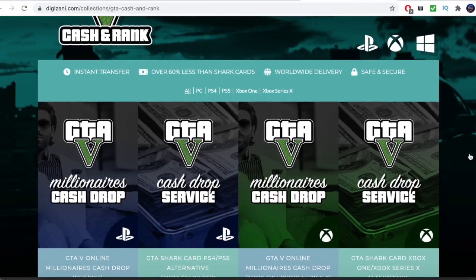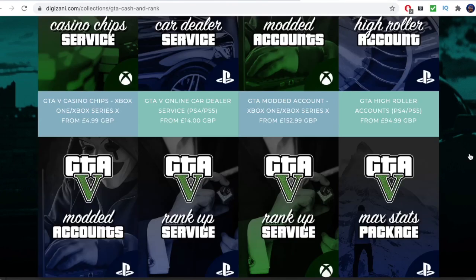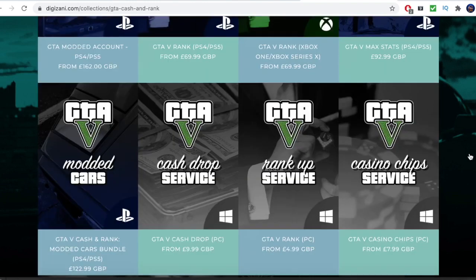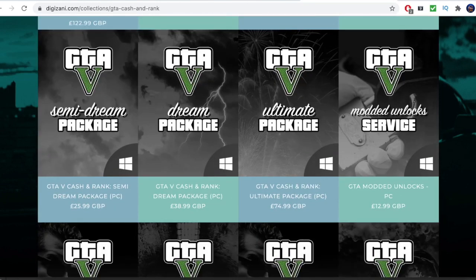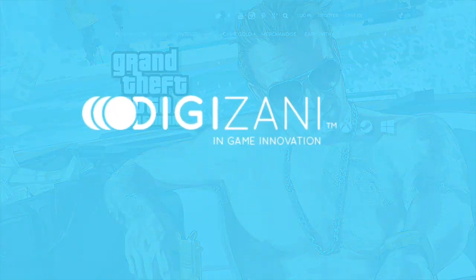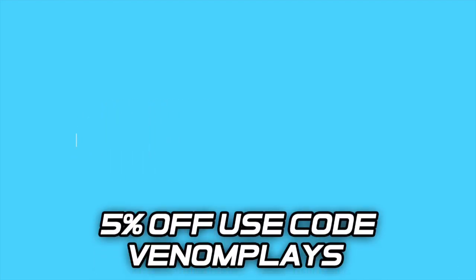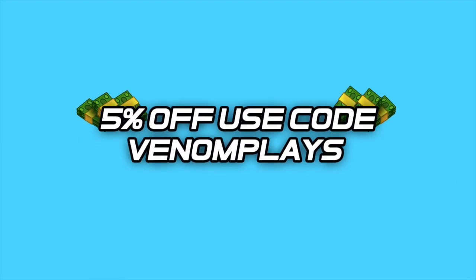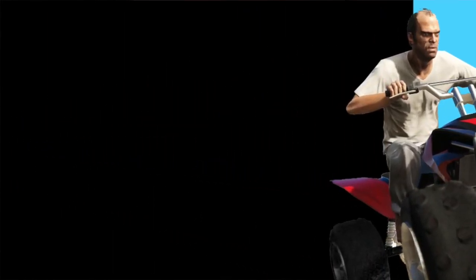Just before this video gets started I'd like to give a quick shout out to the sponsor. If you're looking for the best GTA 5 cash drops, RP drops, mod accounts, or anything like that, then you should check out Digizani. Digizani is an online store that supplies the best GTA 5 money drops, cash drops, and RP drops. Definitely check out Digizani in the link down below, and use code 'VenomPlays' for 5% off your order.